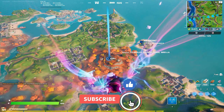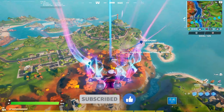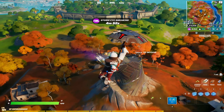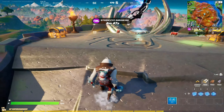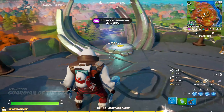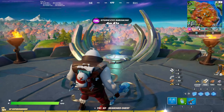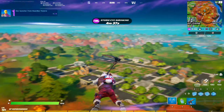We're gonna land at the top of this guardian tower. The launcher is at the top. We're gonna land here and use the launcher. This is the launcher - just get close to it and then redeploy.